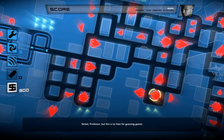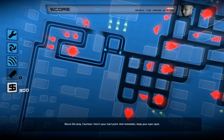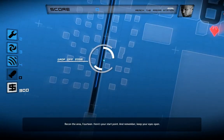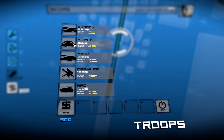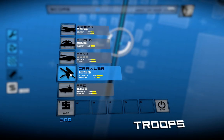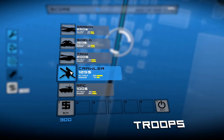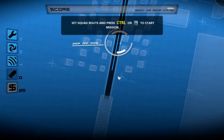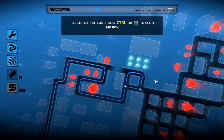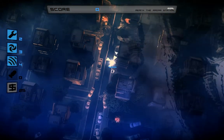Noted, Professor. But this is no time for guessing games. Recon the area, 14. Here's your start point — keep your eyes open. So we don't have a lot of money — 300. We'll start with a crawler and a shield, because that dishes out the most damage. We gotta go past this one. That is just not good, and I don't have any airstrikes.